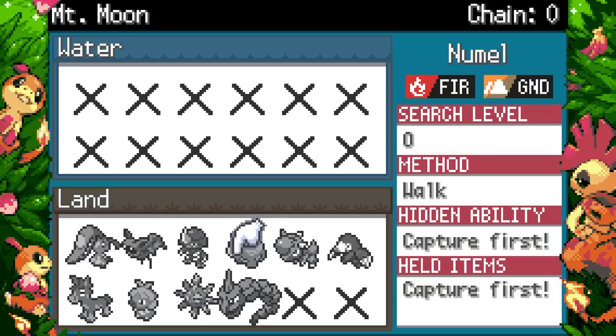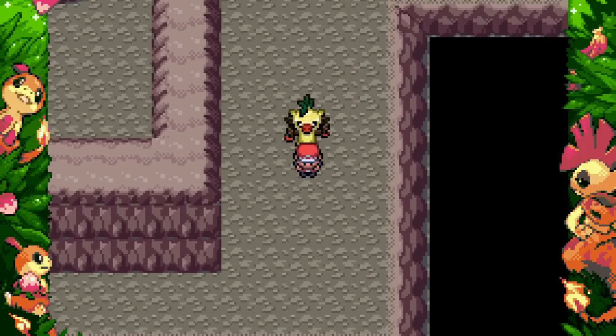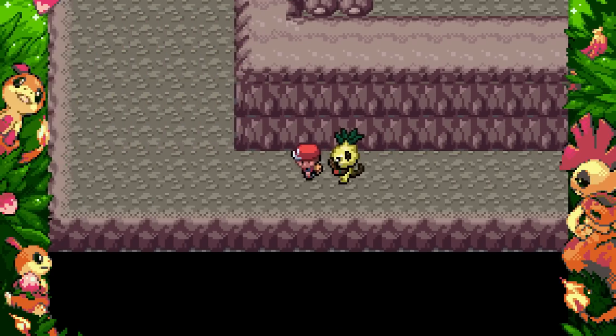Solrock has 105 Attack now instead of 95, and its Speed goes up to 90 — that's actually pretty good, Solrock is a lot more usable now. Bisharp hasn't changed at all — though it's going to evolve into Iron King Gambit anyway. Rampardos unchanged. Excadrill unchanged but it doesn't really need to be. I really like when ROM hacks find solutions to make Pokemon like Luvdisc usable.